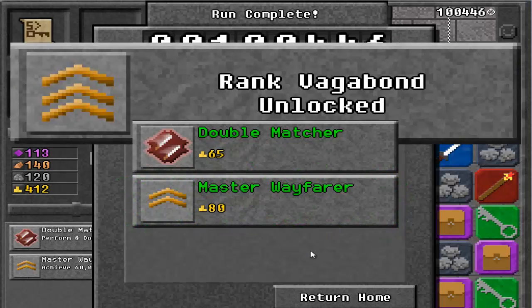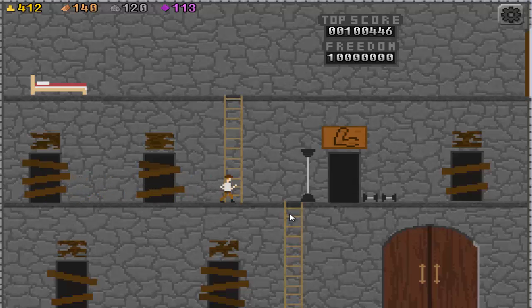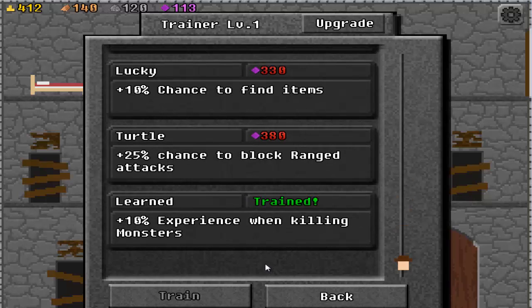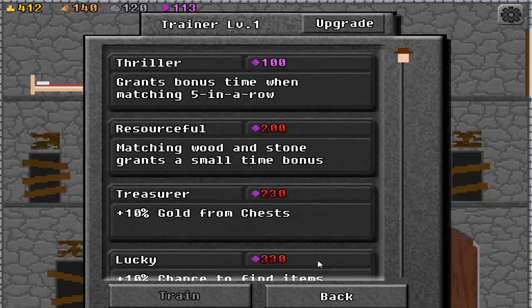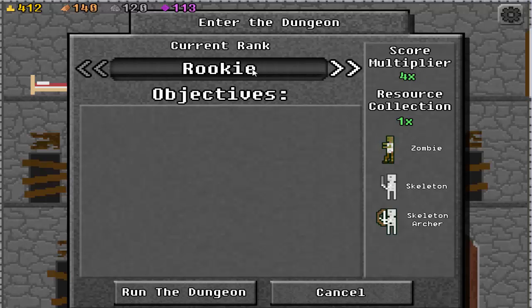Double Matcher! We ranked up! Hell yeah! So we're Vagabond, or whatever the hell. Sorry, I'm a little sick. Repair cost — we're not enough. We already trained down — block ranged 10% — against bonus time. We finished Wayfarer and we finished Rookie!